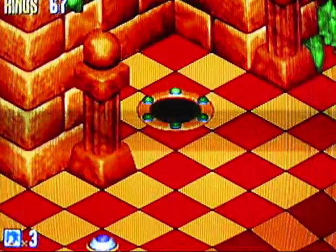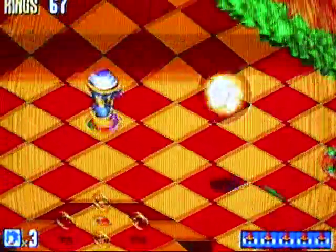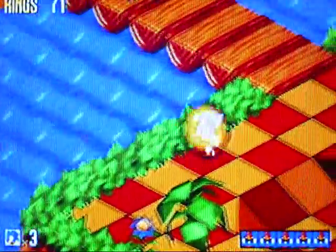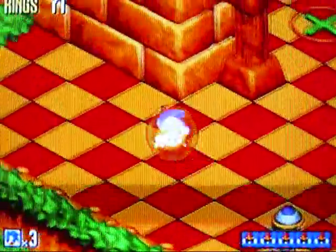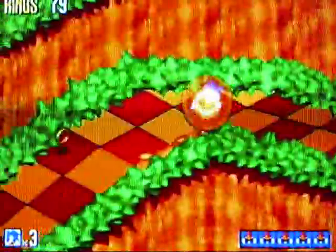Once you get all five Flickies, the ring disappears and you can warp to the next area. Technically you're not really warping through the ring as the title sequence says. Do not want to go down there — that's the way back. That thing explodes — that is a mine. So what you need to do is keep your Flickies to get through the ring.